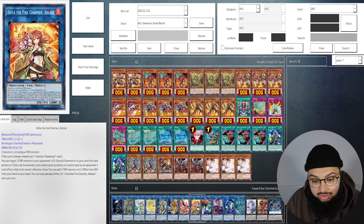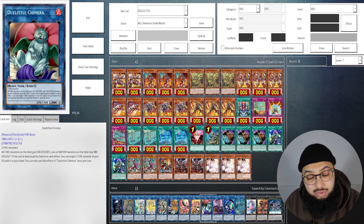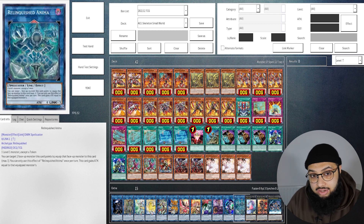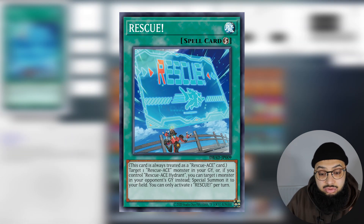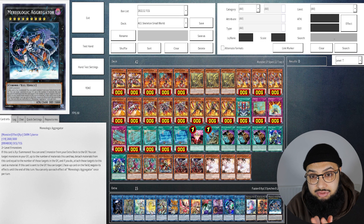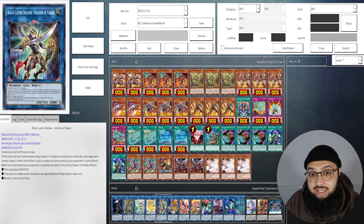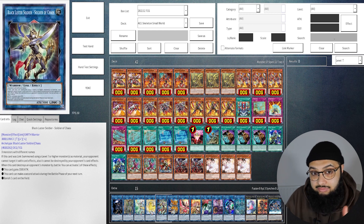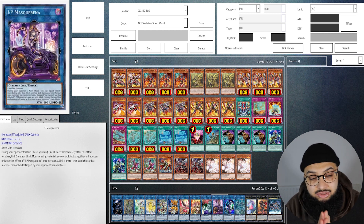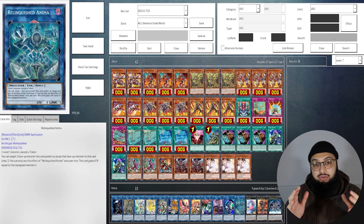As for the extra deck, it's super standard. Things you should run: the Salamangreat Sunlight Wolf, a fire-attribute link monster, and Apollousa — surprisingly you can OTK really easily with Chimera. We also run Relinquished Anima because Hydrant is a level one, and sometimes you need Hydrant in the grave to summon Turbulence. We have Fire Engines and Air Lifters which are easy to summon, so we have Prank-Kids Meow-Meow-Mu for level sevens. With Rescue we can special summon more Rescue-ACEs from the grave for that rank seven. BLS Soldier of Chaos is really strong — can't be targeted or destroyed — and is easily summonable with the many high-level monsters in this deck. Make sure to run at least one IP Masquerena, which is usually what you need to put Rescue-ACEs in the grave so Turbulence is online.